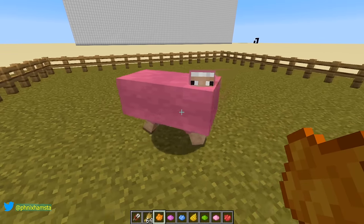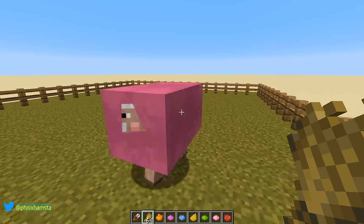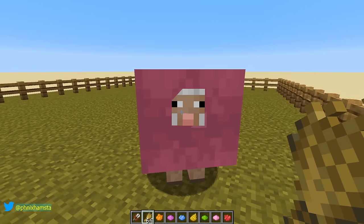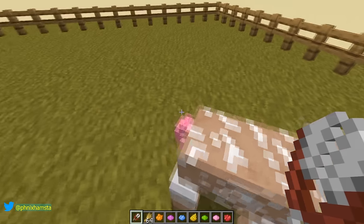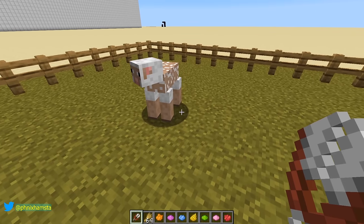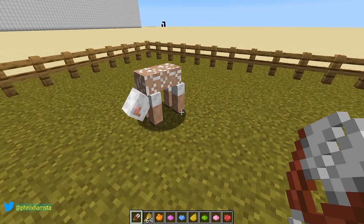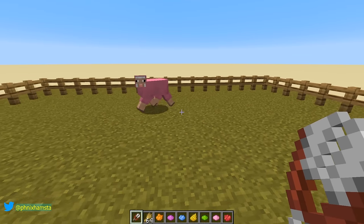Now there are a couple more stages to this before he gets super thick. Here's stage number two. The head is almost inside the wool because it's so big. So if I shear him now, how much should I get? A stack of wool. From all of that, I got a stack. And here is the final stage where it gets really, really big.